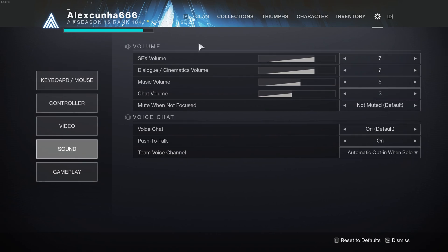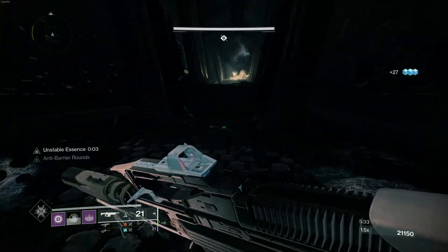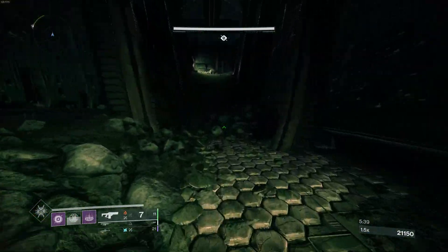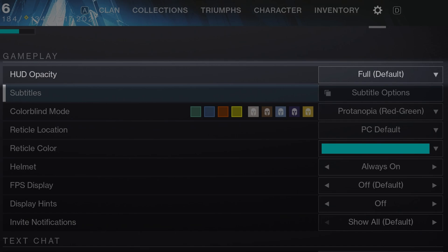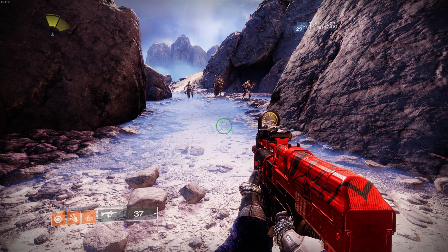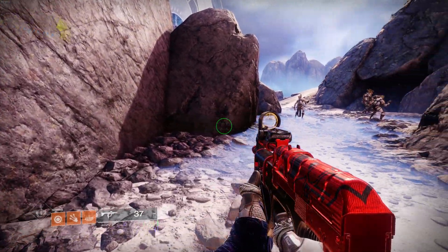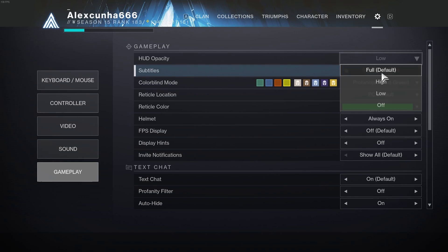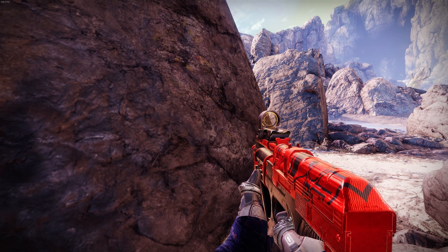Now let's talk about gameplay settings. First, I recommend activating voice chat automatically in the sound settings, because otherwise random players who want to talk to you probably can't. In the general settings, we start with HUD opacity. I recommend always setting it to max because it also affects the radar, and you want to always have full attention on it. You can lower the opacity if you wish, and you can also disable the HUD entirely if you want to record or take screenshots so everything looks cleaner.